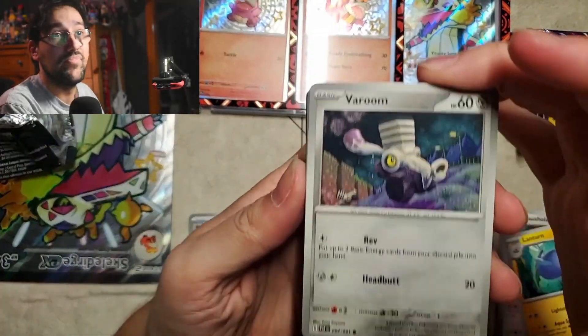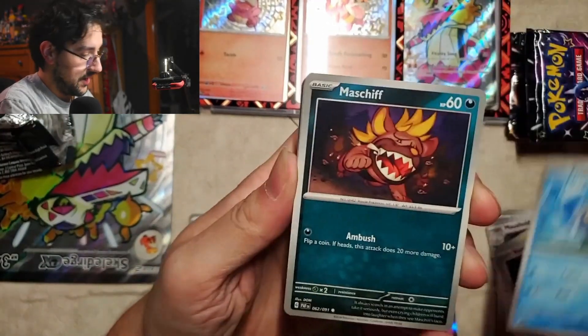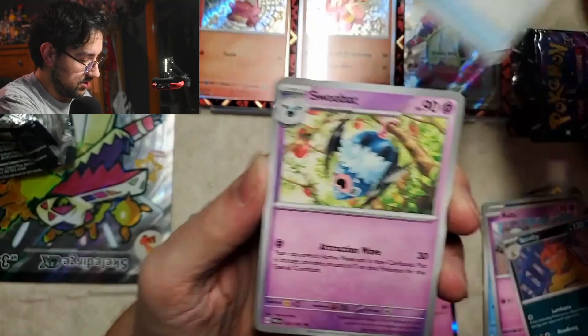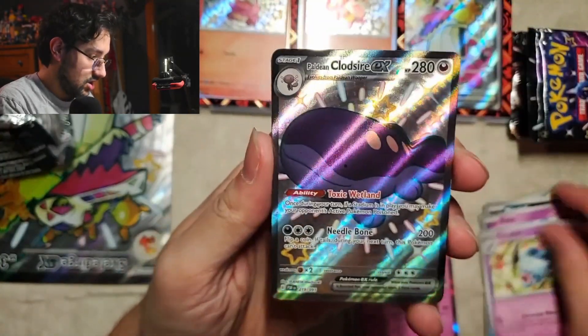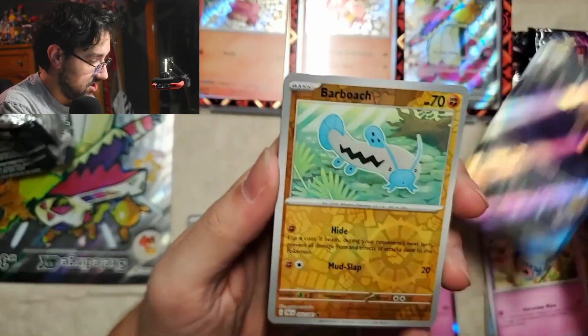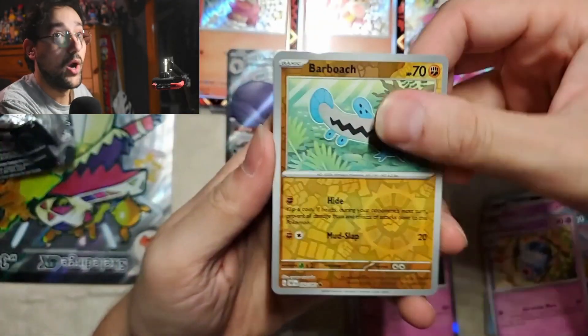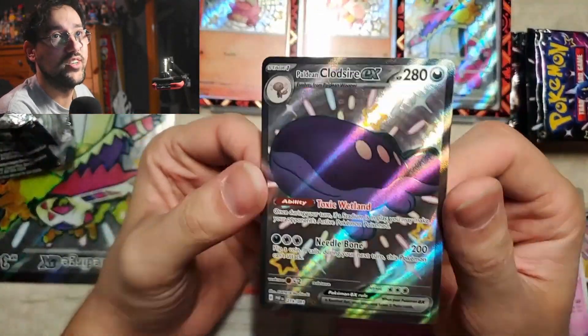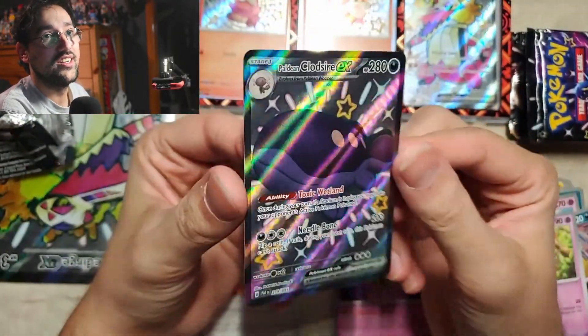Room, Frigibax, Mastiff, Ralts, Scrafty, Ultra Ball, Swoobat. Clodsire! Whoa! Barboach. And Zatu. Look at Clodsire — these are shiny.